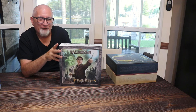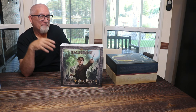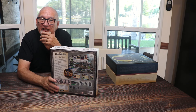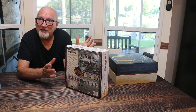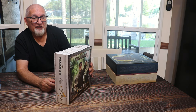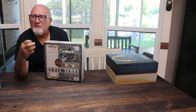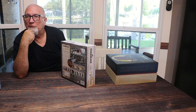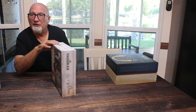We also acquired Talisman: Harry Potter, still in shrink, for $20. We have Kingdom Hearts Talisman, which we'll sell to someone who loves Disney — we paid $25 for it. We liked Kingdom Hearts and played it three or four times, but we wanted this one because we're big Harry Potter fans. It's a roll-and-move game with encounter cards for locations, and you try to reach the center of the board to win. You do need to house rule in some things from regular Talisman.